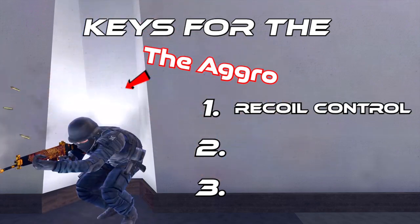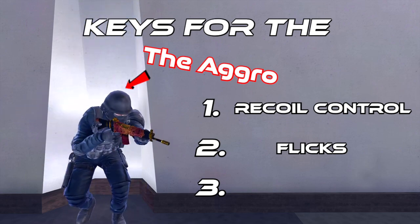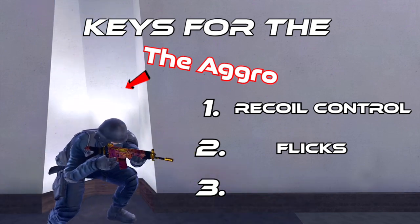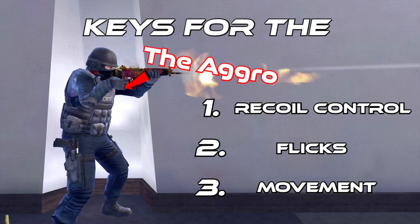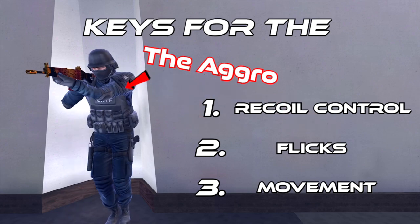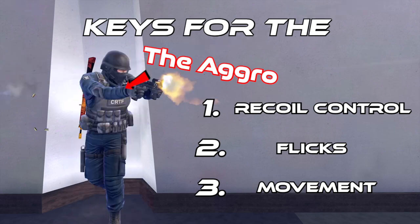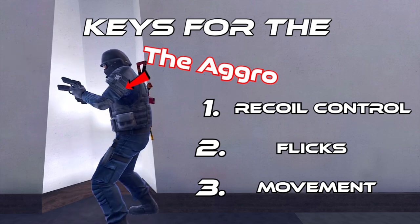Next we have the aggro. Keys for the aggro are recoil control — you want to be the one spraying, not the one praying. Flicks are also very important for the aggro, as you are pushing into enemy territory and need to flick to the heads of campers. Number three for aggro is pro movement. Movement might be the most important skill as an aggressive player — if you don't have good movement, basically throw everything else out the window. Being able to strafe, stop and go on a dime is really, really important.